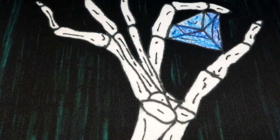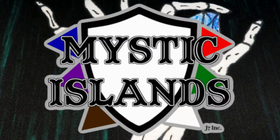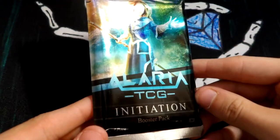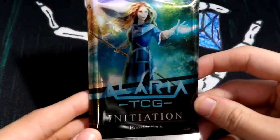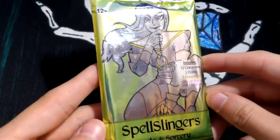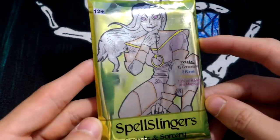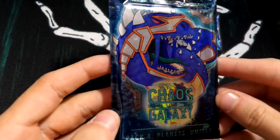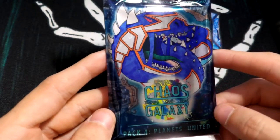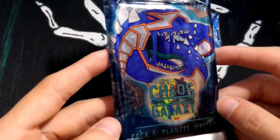Hello everybody, welcome back to another video on the Mystic Islands YouTube channel. Today we're doing something a little different — I know a lot of trading card game YouTubers do pack openings, and I'm going to be doing that today. I have three different games we're going to look at. The first game is Aleria TCG with the Initiation booster pack — sweet artwork on there. The second is Spell Slingers Secrets and Sorcery set, which is awesome. And of course I had to pick up some Chaos Galaxy, which is a huge inspiration for me when I was thinking about making trading card games — he was one of the first ones I ever found.